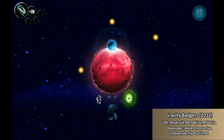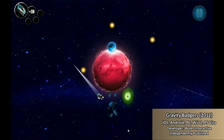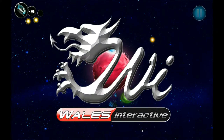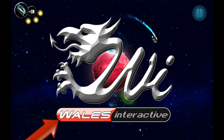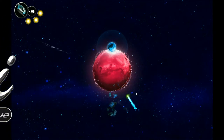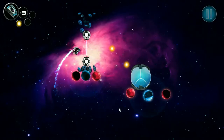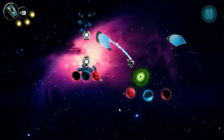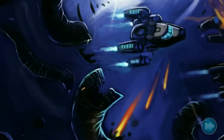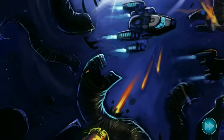Gravity Badgers is a physics-based puzzle game. It was originally developed for smartphones in 2012 by Wales Interactive, who, as you can tell by their name and the Welsh dragon on their logo, are obviously from New Jersey. A bog-standard PC port was created in 2013, which is what I played for this review. Unfortunately, neither the port nor the original game live up to the majesty of a name like Gravity Badgers.